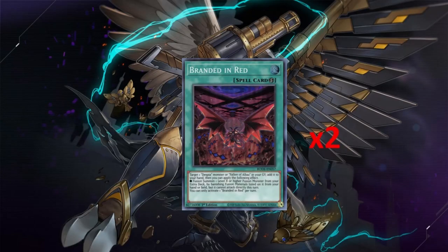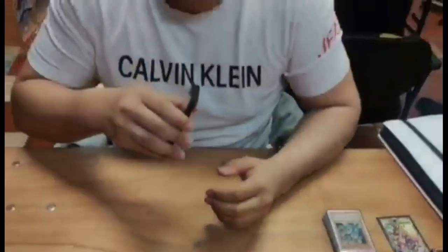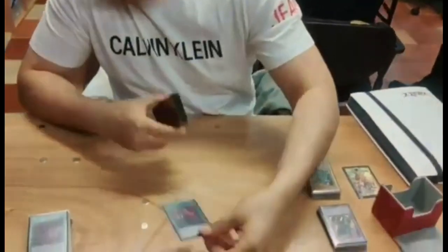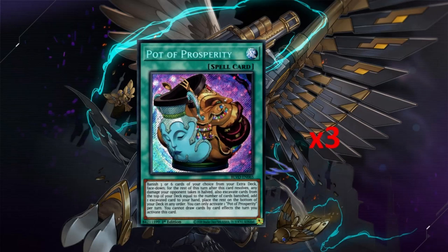Only two Branded in Red - you can run three but you never go through three and it's very searchable. You have two ways of searching it in most Albaz decks, so you'll see it often enough that three isn't necessary. One Branded Lost - I really wanted to run multiple copies but the issue is it doesn't do anything on its own, and it's searchable so you find it anyway. One Retribution - you send it off of Albion; the field effect is garbage, just send it to the graveyard, recycle and banish it off the graveyard for a free Prosperity effect.